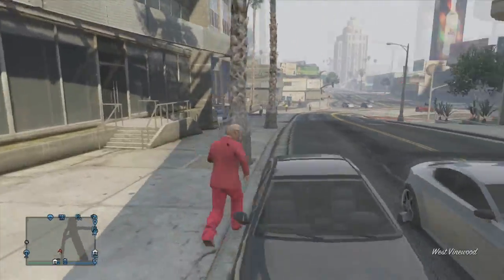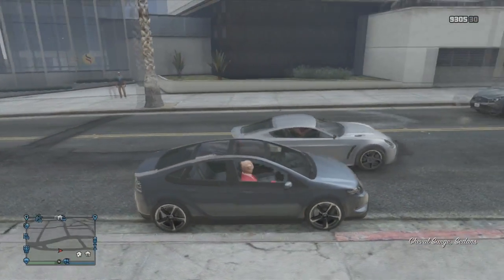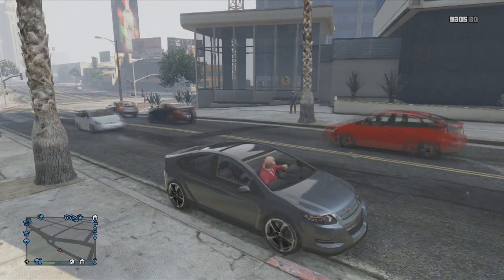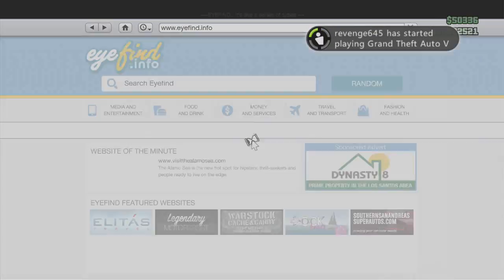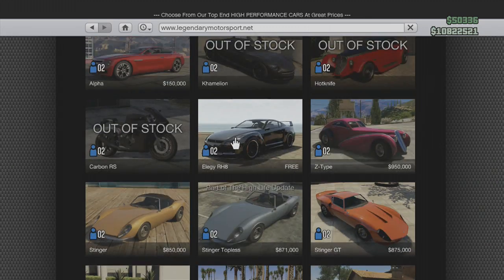When you have done that, get a random car off the street — making sure that it's not a supercar, just a random car — and drive to the nearest Los Santos Customs and park it outside. Then go to the Legendary Motorsports website on your phone and buy the Elegy.